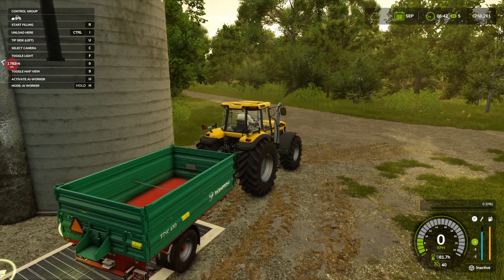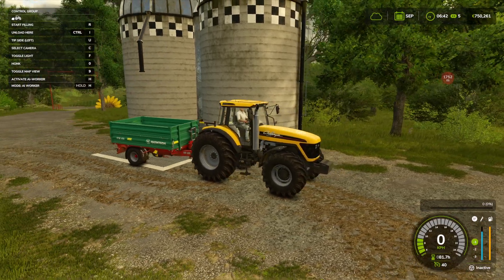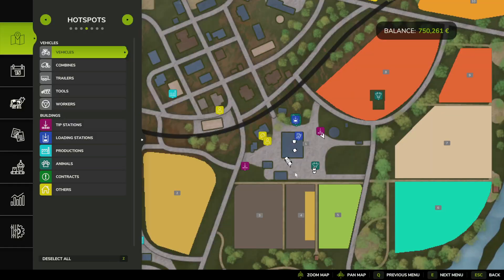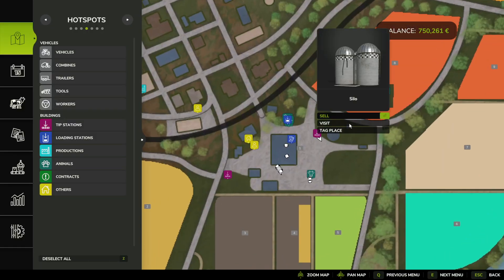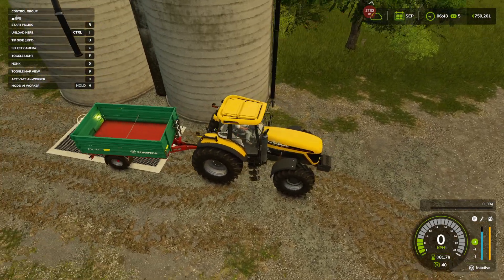If you're wondering where to take canola in Farming Simulator 25, all you have to do is find your silo. You can look it up on the map — here's my silo. Now we can drive our trailer into the silo.